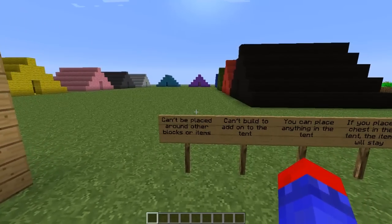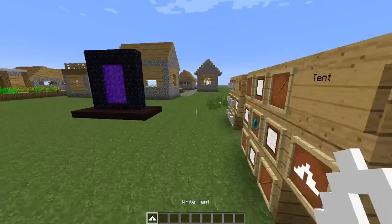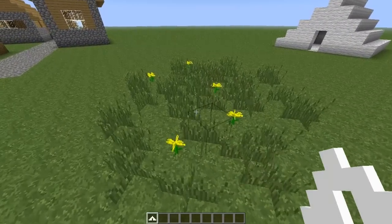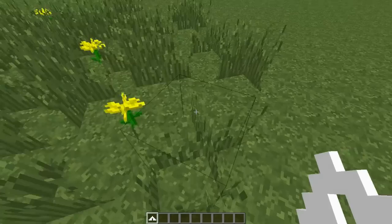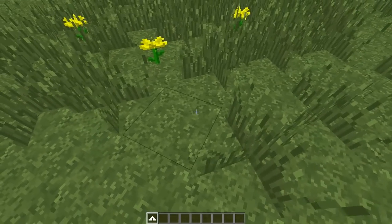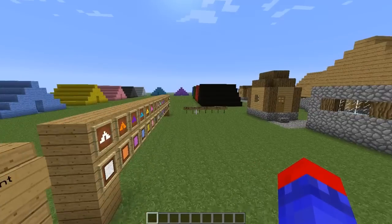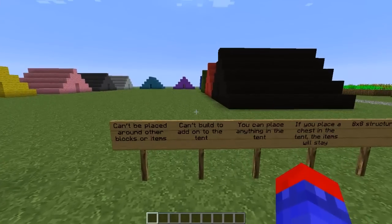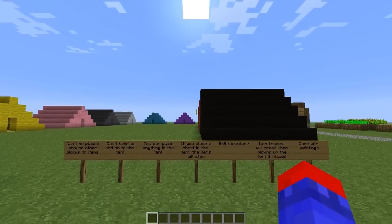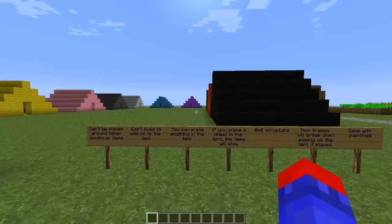Some tips about the mod: it can't be placed around other items or blocks. Let me show you what I mean. For example, I'll get the white one — as you can see there are some grass blocks and flowers over here, and it won't let me place it because there are blocks around it. Also, you can't add on to the tent; you can't make it larger or build outside of it.